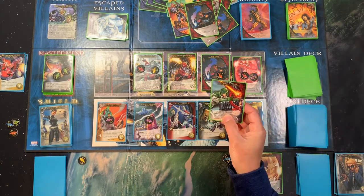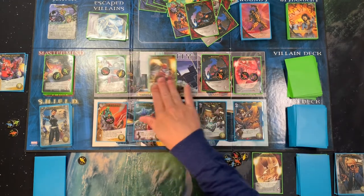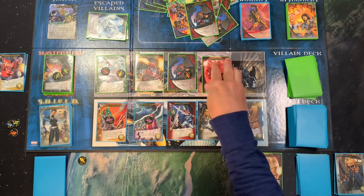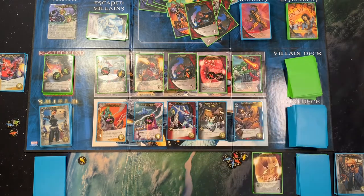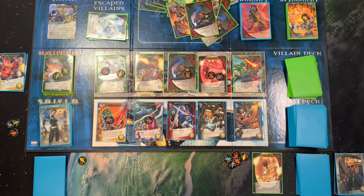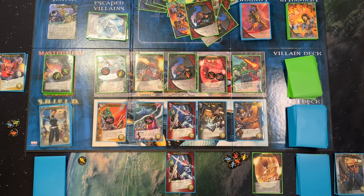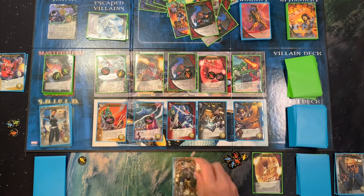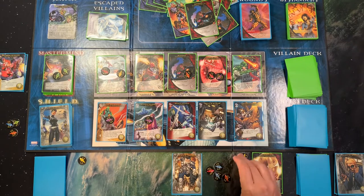Captain Atlas gets plus one for each shard on the Mastermind — so he is at eight right now. But I've got quite the collection here now. Before I play that I'm going to play this for one, and then I can get that's four, five, six, seven, eight.